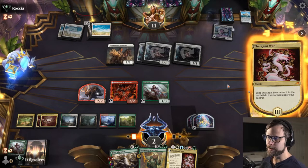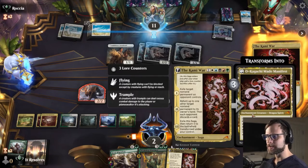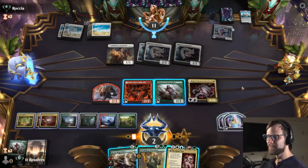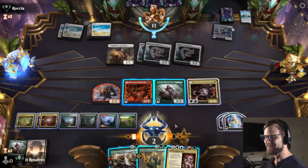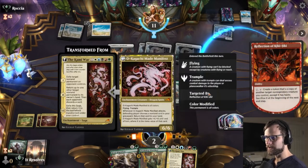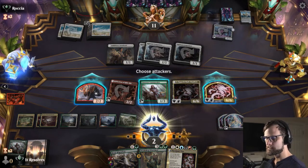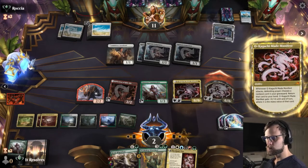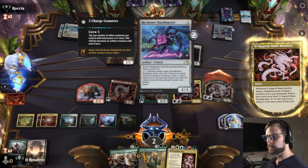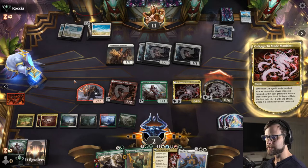Kami War flipping should be a pretty good flip here. Worth noting Oh-Kagachi Made Manifest is not legendary, which means we can copy it — which as it turns out is pretty reasonable. I think we will end up copying this just to get some damage in. I want to attack first so we know what the opponent has if anything. This also opens up the possibility of pulling something reasonable from the graveyard — but I'm sure they're just going to give us like an AO.